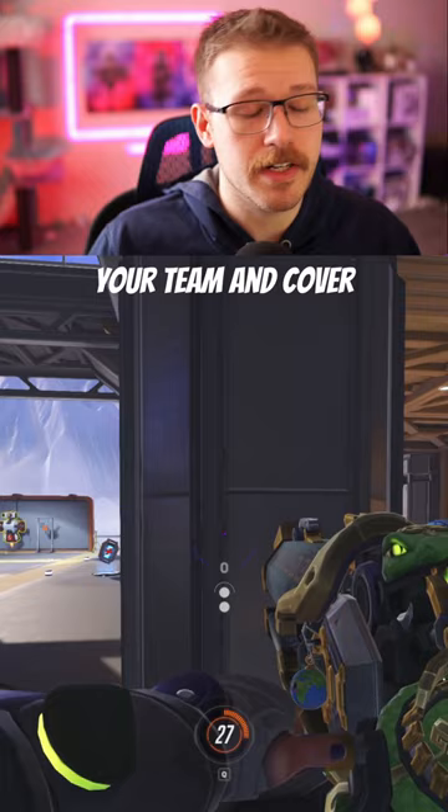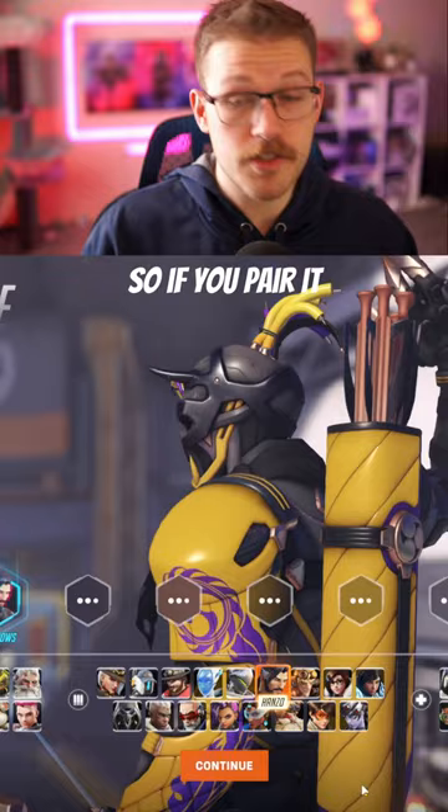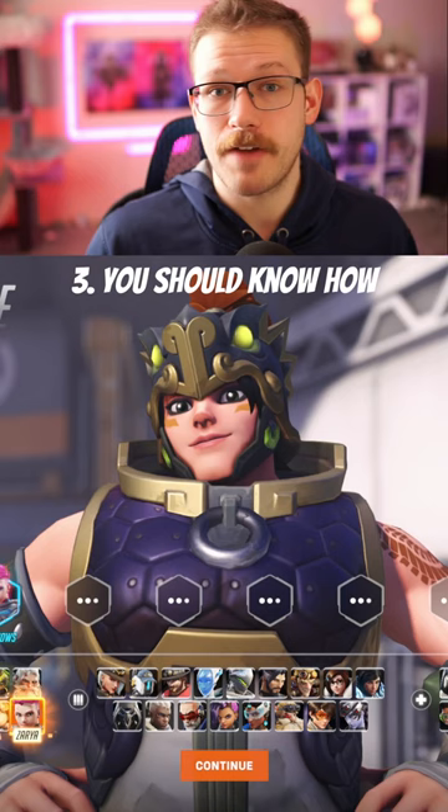Playing around your team and cover will also give time for the enemies to waste their resources before you commit to the fight. Next, you should always combo your ultimate with your team. On its own, Graviton Surge is kind of meh, so if you pair it with ultimates like Hanzo, Tracer, or Bastion you'll get much more value out of it.